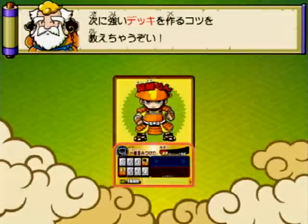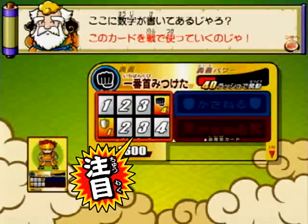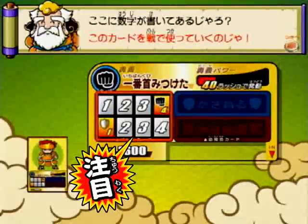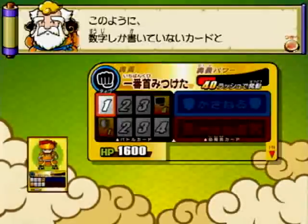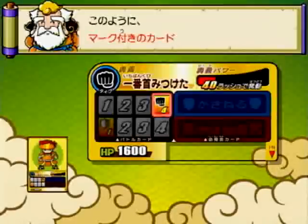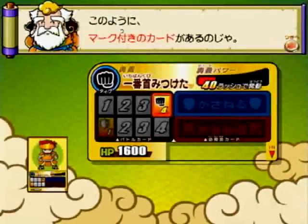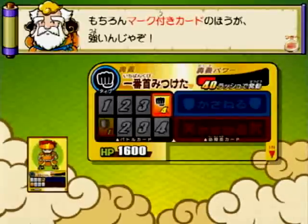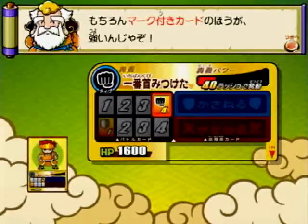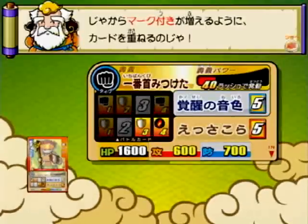カードの下部分に注目だ! 数字の書かれたカードが8枚あるぞ! このカードをバトルで使っていくんだ! カードには数字しか書かれていないカードと、マーク付きのスキルカードの2種類がある! スキルカードの方が強いんだ! 自分のデッキにスキルカードが増えるようにカードを重ねよう!